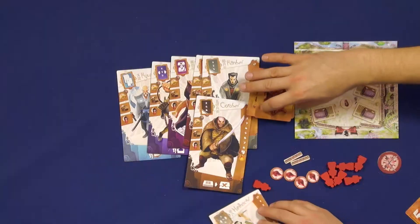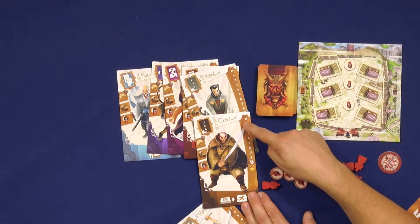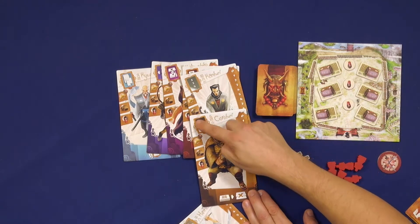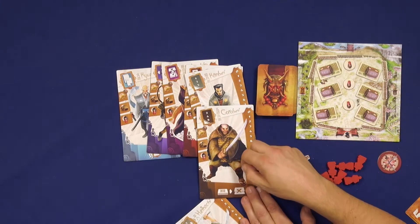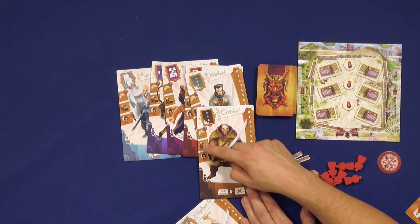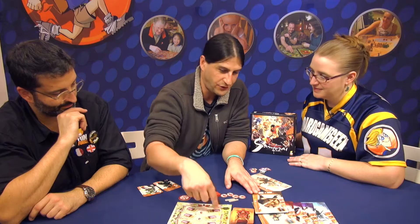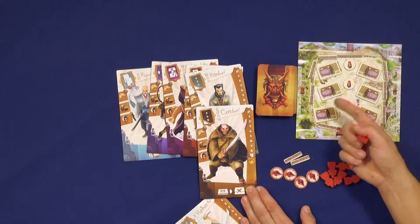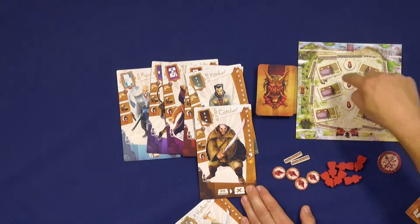Each player has a Samurai board which includes a fight track, and you put a little marker on it. Each Samurai has one ability and one super Samurai power — a Chi power. During the game, there are three things you want to defend: the barricades, the farm, because you're supposed to defend the village, and the family inside the village.